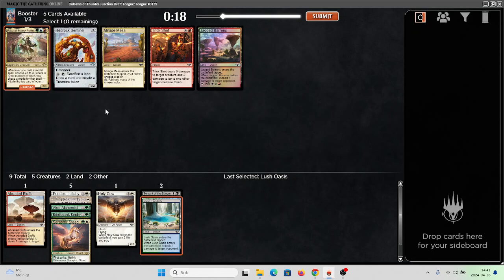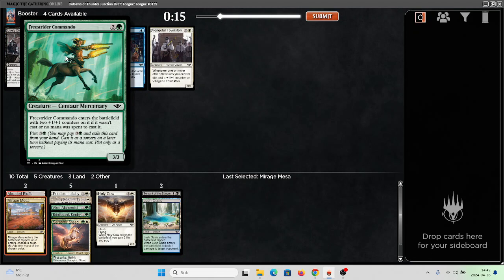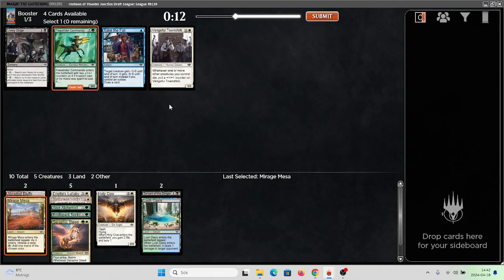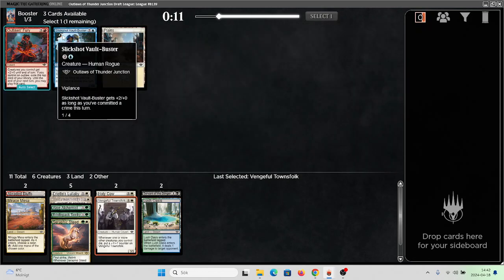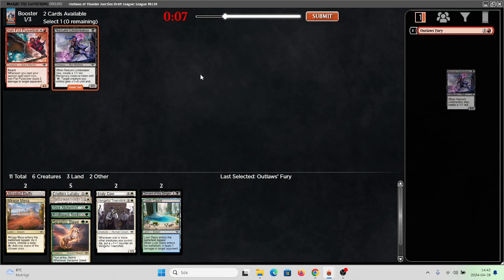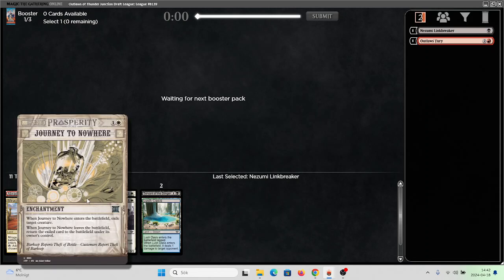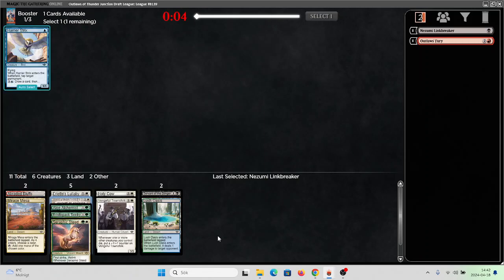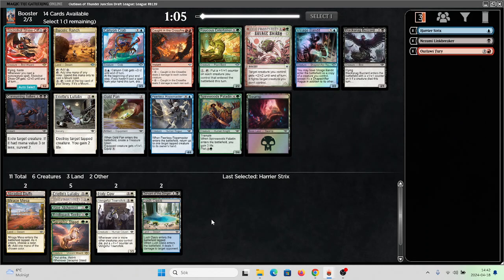This is not a card I'm gonna play, so I guess Mirage Mesa is not a bad card. Townsfolk or the Commando — I think the Commando is slightly better. Not the most impressive first pack, but we do have a bomb and we got some solid removal spells — Journey to Nowhere is solid. We got the possibility of splashing, especially a red card like Slick's Show-Off.